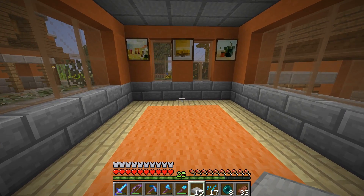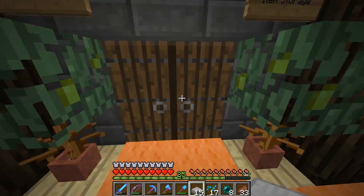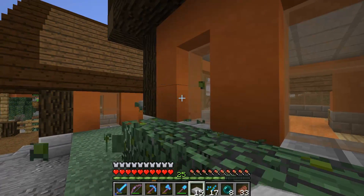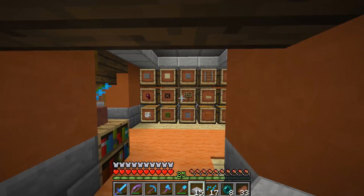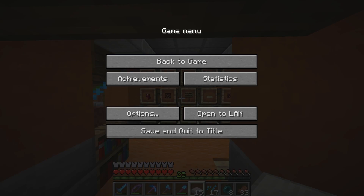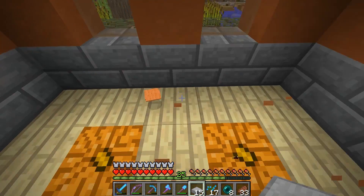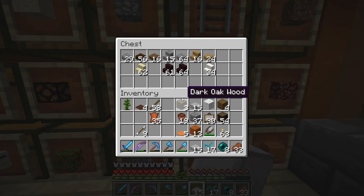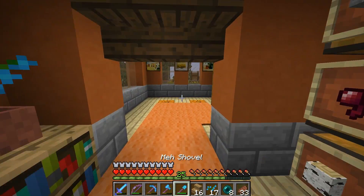We've got one of those bushes out the side there again. Darn it. I hate to destroy the bushes, but looking out there kind of bugs me. Go away. So we got this going on. Maybe we take this out. Hmm, maybe not. Let's use oak wood — let's go old school.